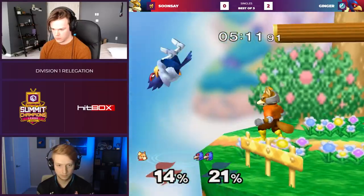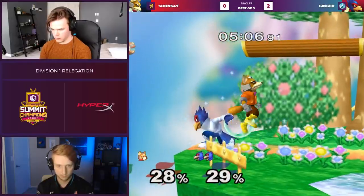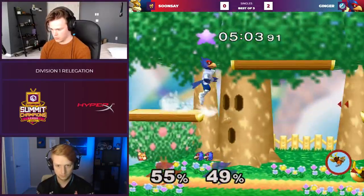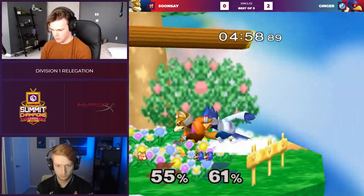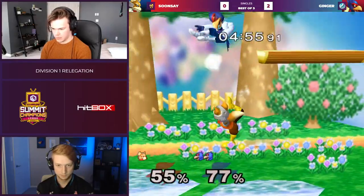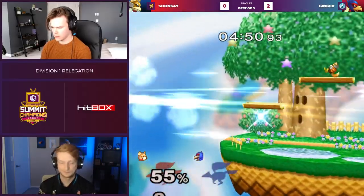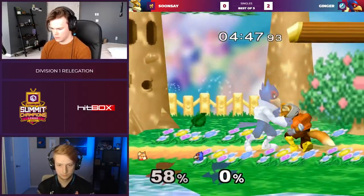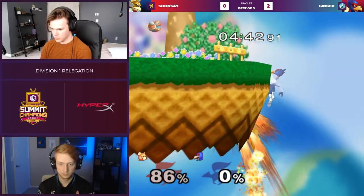Sunse just needs a knockdown like this. Oh, this could be it! Still could be it! Ginger finds his way back. Dash back out of crouch to find a conversion. That forward throw from Sunse is never really going to combo into much — even if Ginger makes a wrong decision four times straight. Ginger's been doing the high laser from the ledge; this time he just gets up and rolls.